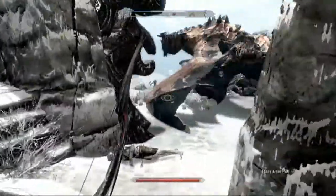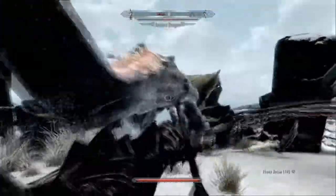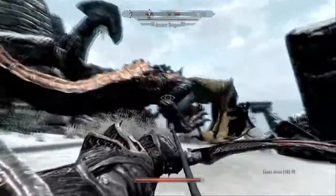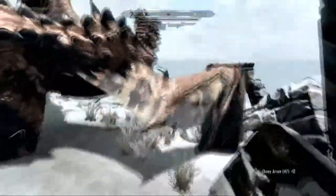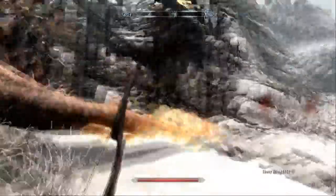I decided to help the draugr pretty much because the dragon's a bigger target and I can hit him from super far away. But one of them ended up seeing me and it got me right in the middle of the fight. Anyway, I took out the dragon and cleaned up the rest of the draugr. In this little temple area there isn't too much to find aside from the word wall.